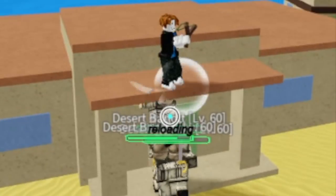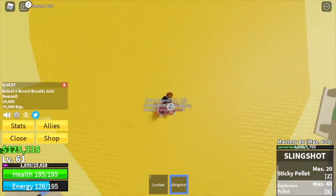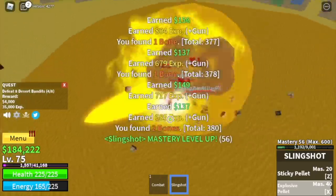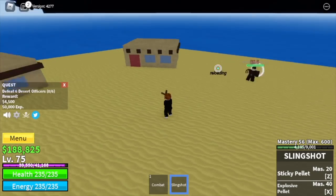Now you have 2 skills and left clicks. It's very easy, but you need to be patient. I hope that you have the patience. But you don't need to worry — I already did it for you, you just need to watch. Next up: Desert Officers at level 75.